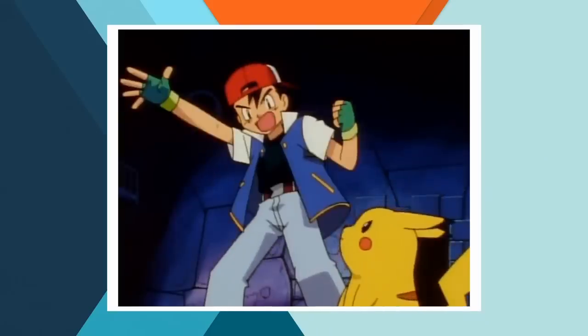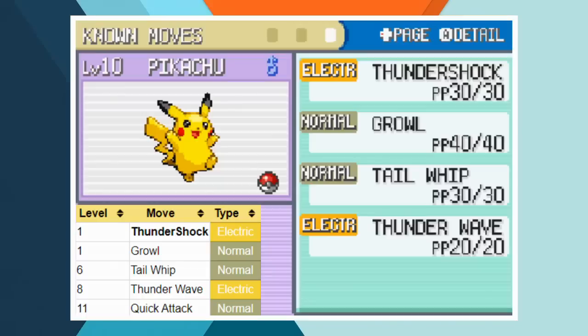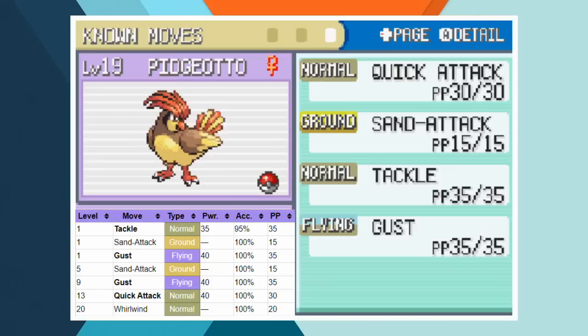Ash goes with his other two Pokémon for the 2-on-2 Pewter Gym battle. After Brock sends out Geodude, Ash goes with his trusty flying type, and after Pidgeotto faints, he sends in Pikachu. Pikachu is at level 10, because at level 11 he'll earn Quick Attack and he definitely didn't know that when Ash battled Brock. His moveset consists of Thundershock, Growl, Tail Whip, and Thunder Wave — what a terribly unhelpful group of moves. Pidgeotto is at level 19 with Quick Attack, Sand Attack, Tackle, and Gust. In the episode after Pewter City, Pidgeotto used Whirlwind which she learns at level 20, so 19 seemed like a safe bet.